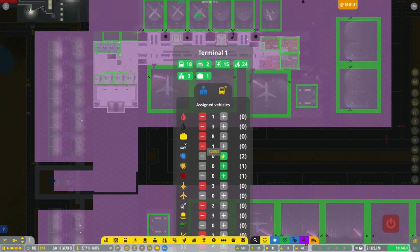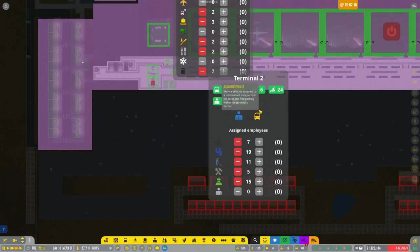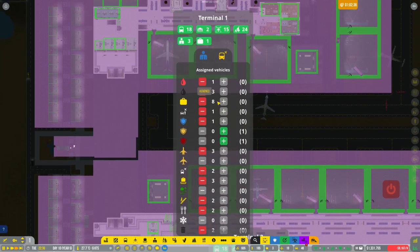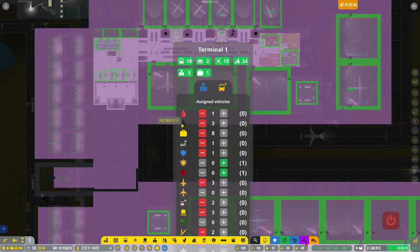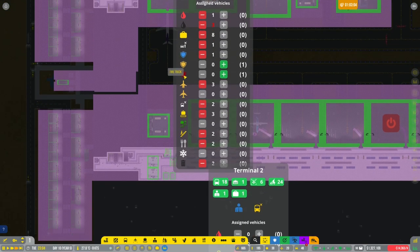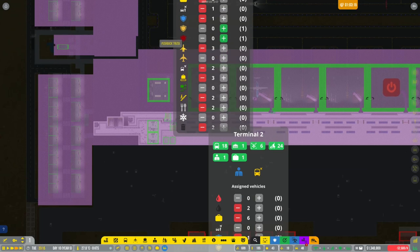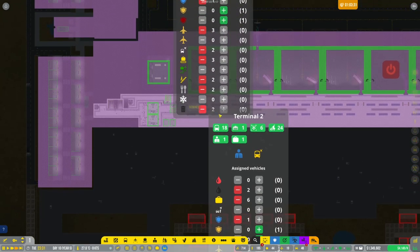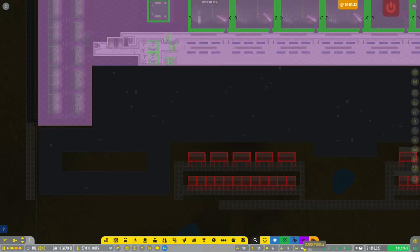We need to assign some vehicles. An ambulance and fire trucks probably don't need to be associated with a terminal. Looking at vehicle counts: one avgas truck assigned, three jet fuel trucks, eight baggage vehicles, and three pushback trucks for medium planes. It seems pretty reasonable — we did a decent job managing those.